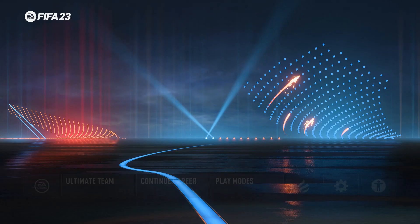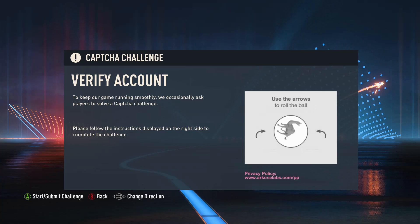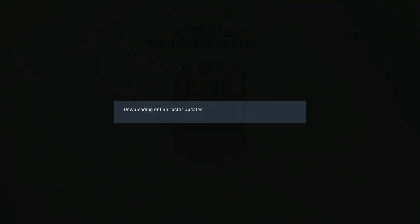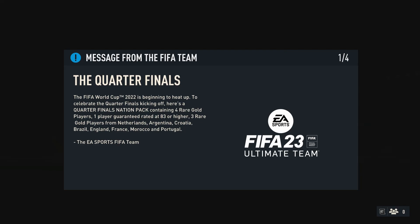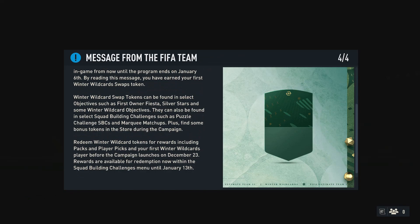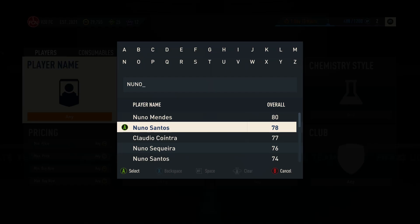I'll keep looking and hopefully find the right place. We've been kicked out, which is probably a good time to go check the deals and see what we got. Going back out and into Ultimate Team again — got to do the captcha of course. We'll come in here and start searching again. Winter wildcards are obviously coming soon. I've been through all these messages already — I literally came on earlier and went through them all — so we'll go through quickly and check the deals we got.